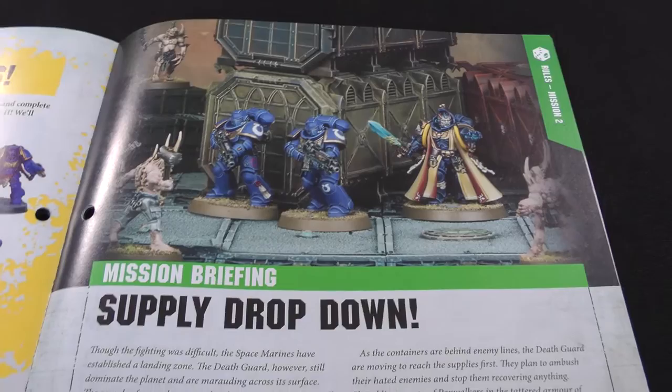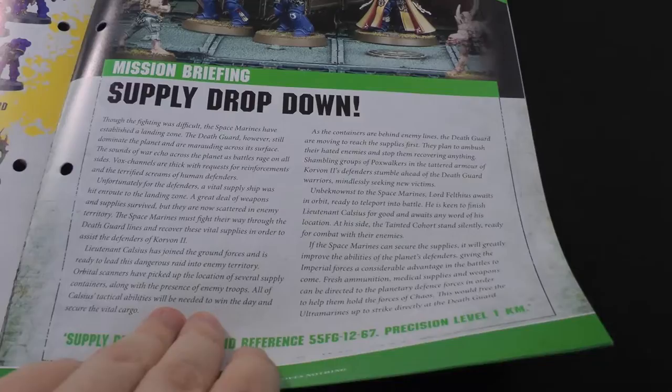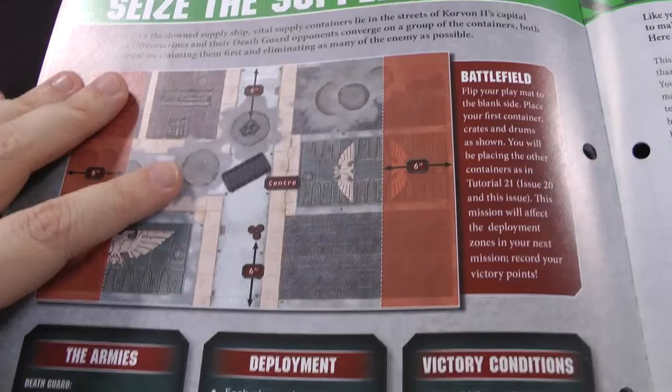Here we are with our first mission for this issue - Supply Drop Down. The Space Marines have managed to make a foothold on Corvon 2. Unfortunately their supply drop has been scattered all over the city, so they have to head into Death Guard territory to try and retrieve it. This mission actually makes use of the old terrain back from the cargo deck, so if you've been missing it, you haven't had to wait long.